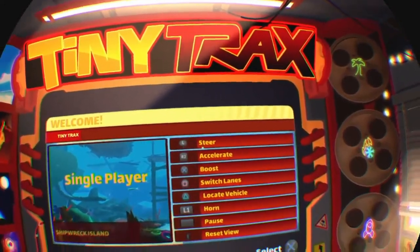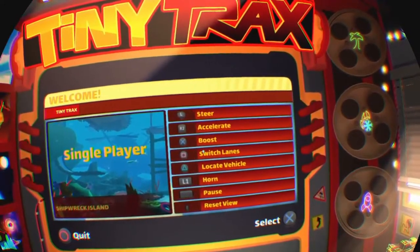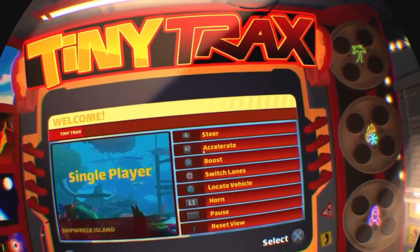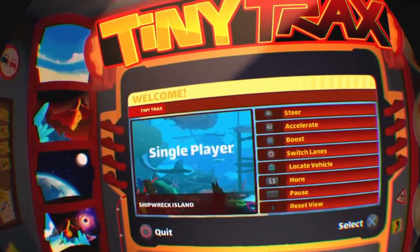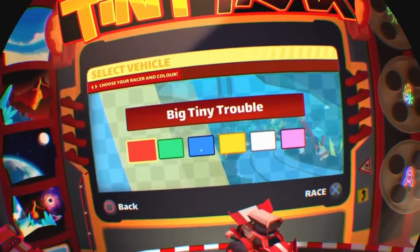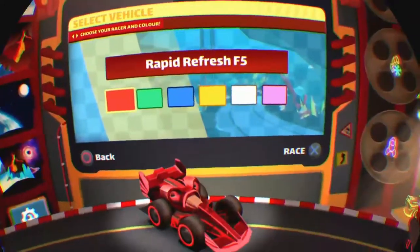So the controls are: steer, accelerate, boost, switch lanes. There's no brake - just accelerate, boost, and switch lanes.